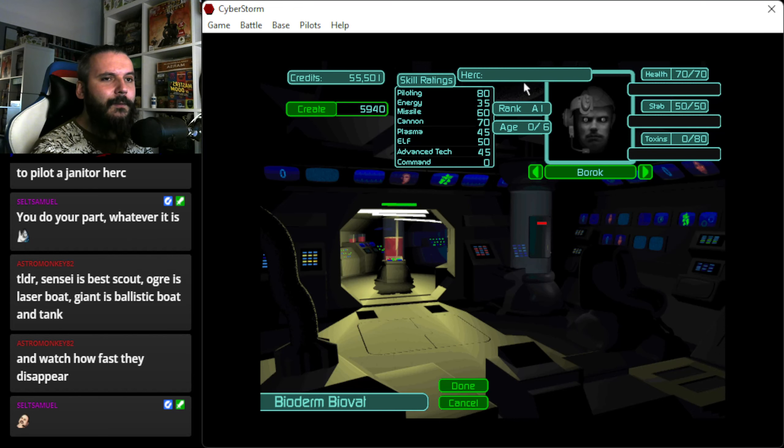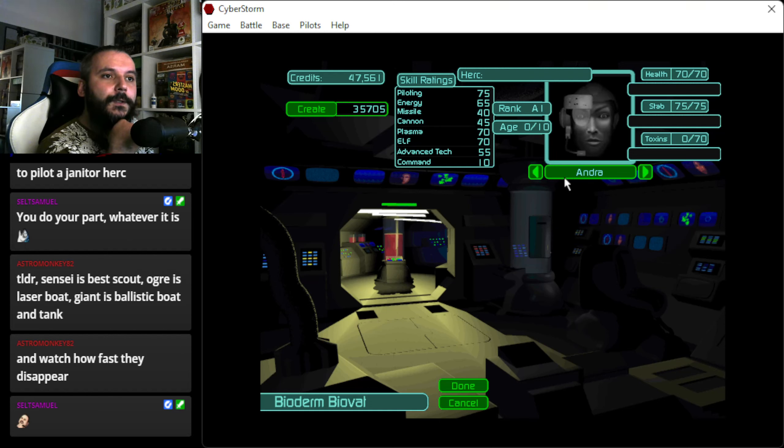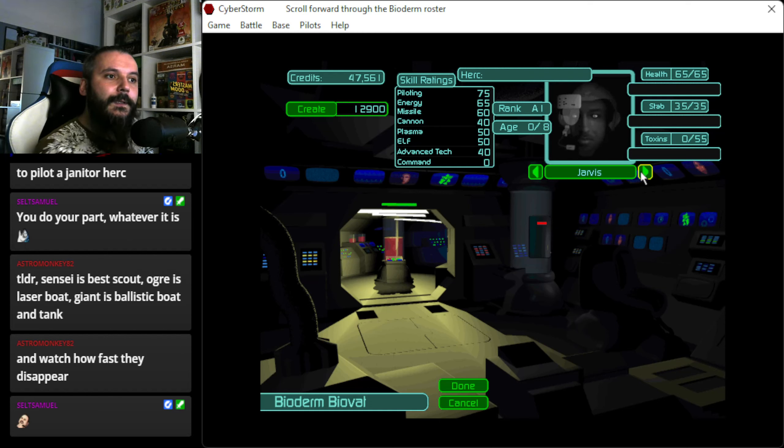Create. I can have multiples of the same one — of course it makes sense, because the game said those are only robots with a human face. So this is more of a scout. I want something with high energy. 65, 65, 65 — this is also pretty solid overall.